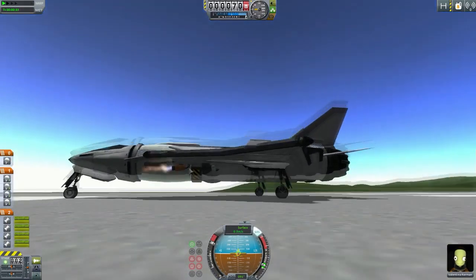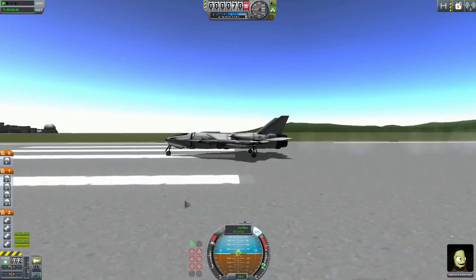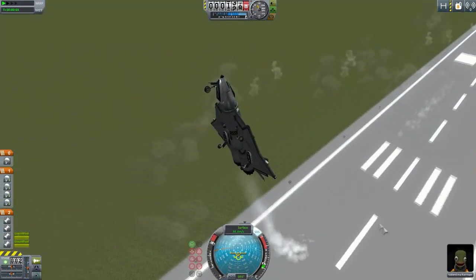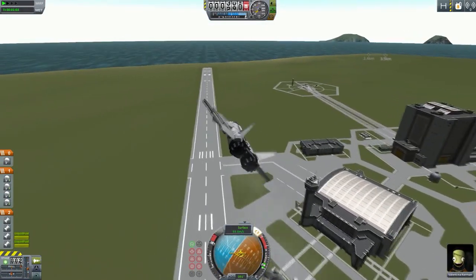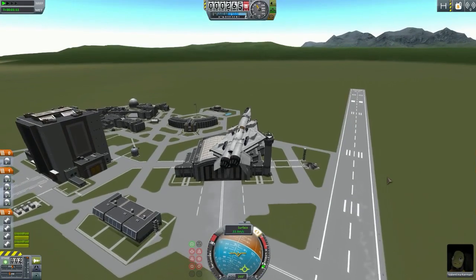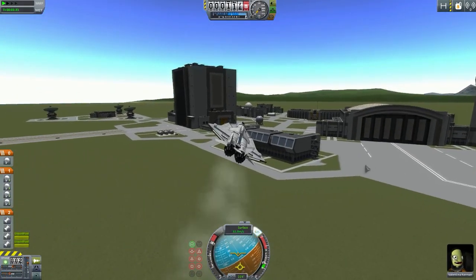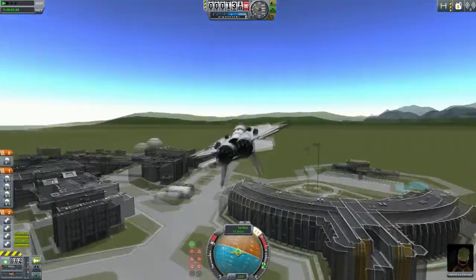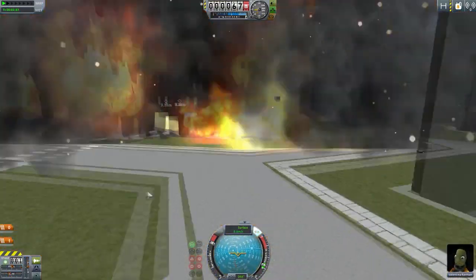The reverse thruster activates for some reason because the action groups are all messed up - the staging was messed up too, that's my fault. I'll give you guys the original craft in the description so you can download it. It's a decent craft - lifts up nice and early. That was a bit of a close call with the ground there. Let's do a nice barrel roll - oh, it's not bad! At least this thing won't go out of control at low altitudes. It's slick - that's a nice word. Barrel roll with the wind - whoa, whoa! Yeah no, damn it, that was my fault. Did it destroy the building? Success! It's a very nice design.